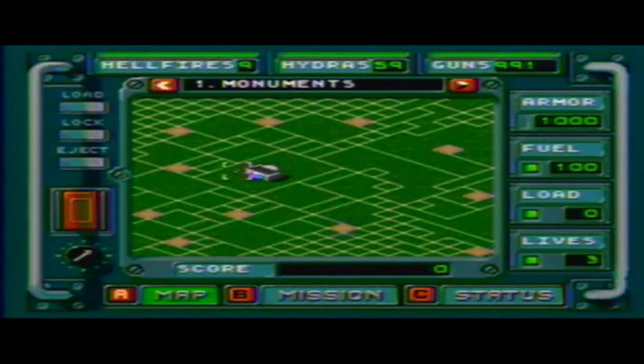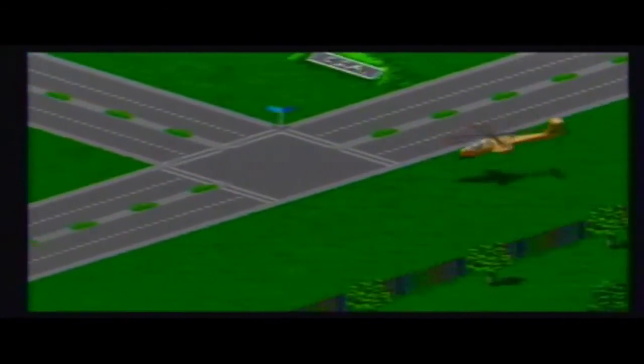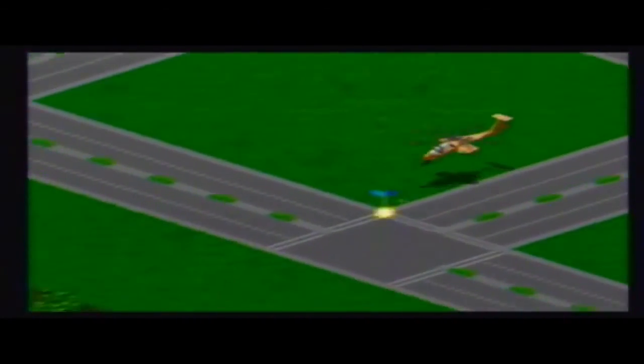So in Jungle Strike, you control an attack helicopter. It's taking off from the White House lawn — I believe it may even be Marine One, the President's helicopter. You patrol Washington, D.C. and try to destroy terrorists.